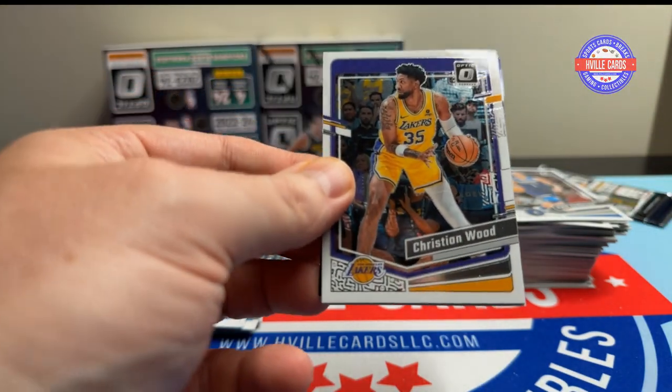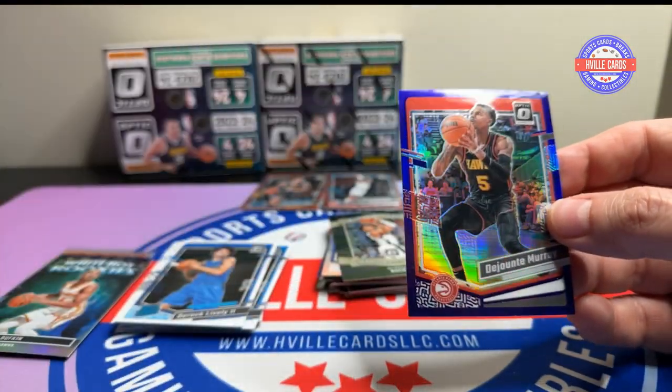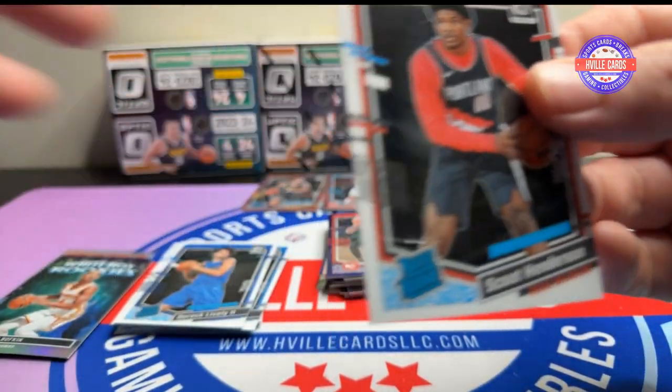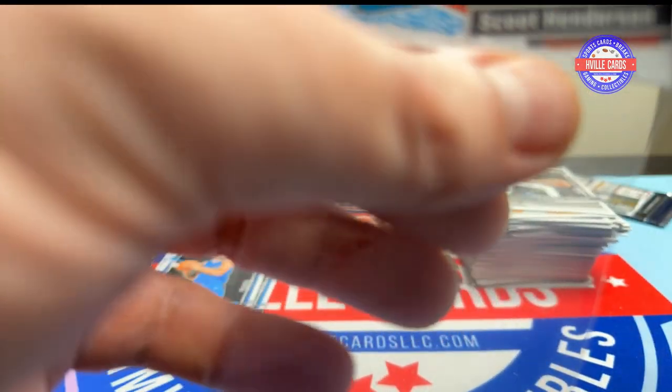Alright, we got Christian Wood, Nick Claxton, Scoot, and a Gisonte Murray on the purple. Yeah, just not getting the right names on the color cards.